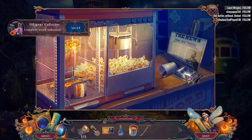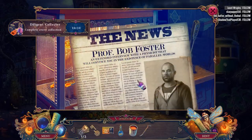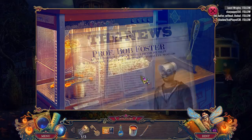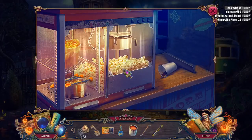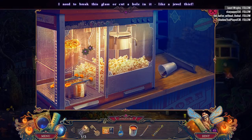You swam with stingrays? That sounds super dangerous. Professor Bob Foster — an extended interview with this physicist that will convince you of the existence of parallel worlds. He has definitely got a hidden motive here. And look at the beautiful assortment of popcorn in here! I need to break this glass or cut a hole in it like a jewel thief — seriously, this looks delicious.